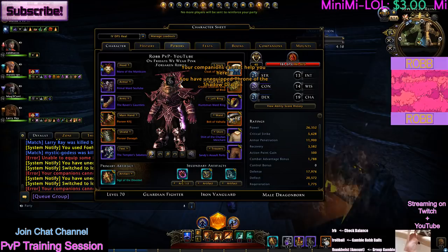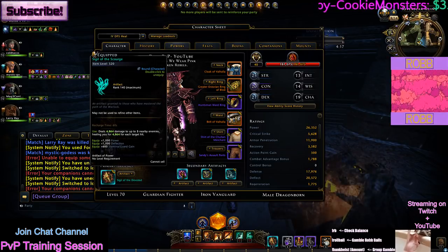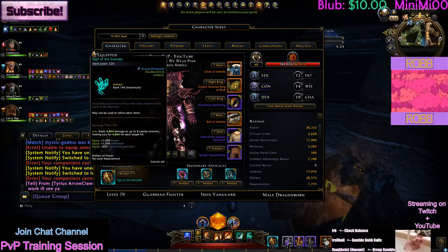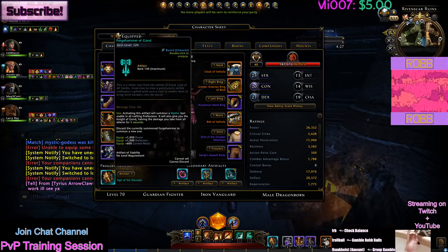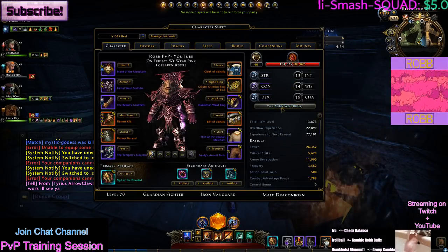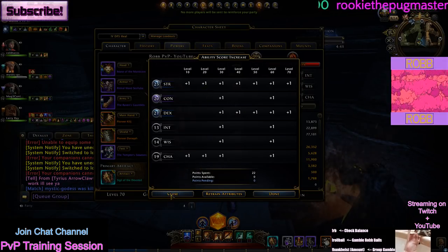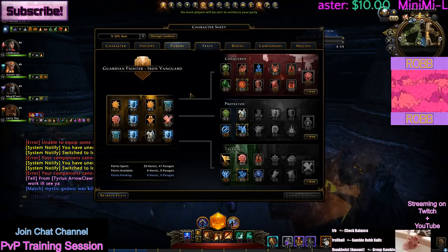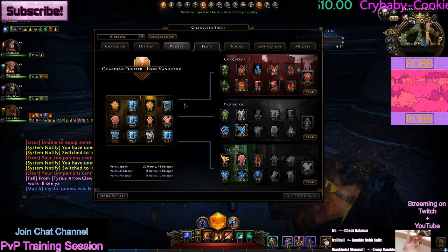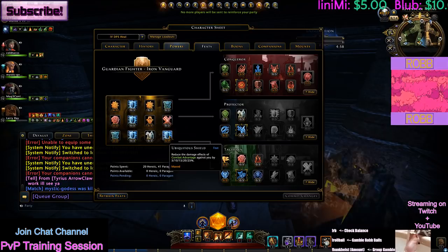Let's go over the feats. By the way, the two new artifacts I've added to my arsenal are the Scourge artifact and the Forge Hammer of Gond. Both give me power and deflect — this one gives me stamina and this one gives me control resist, which is extremely good. For ability scores, you can screenshot any of these or pause the video. The feats are pretty much exactly the same as before; I really like them.